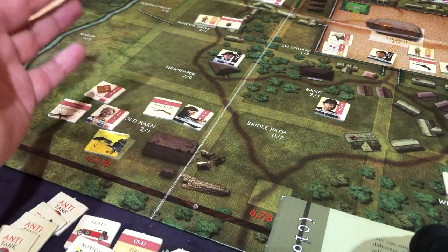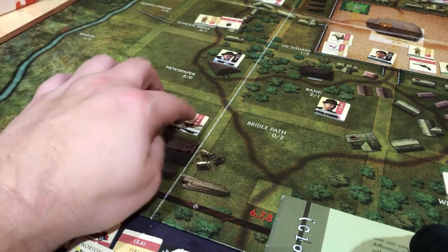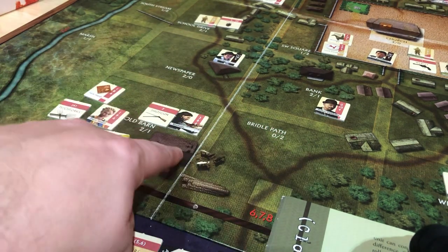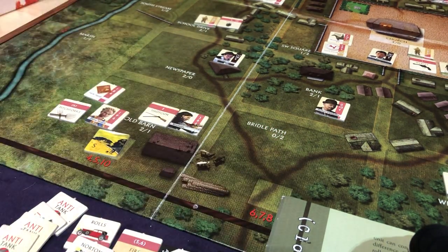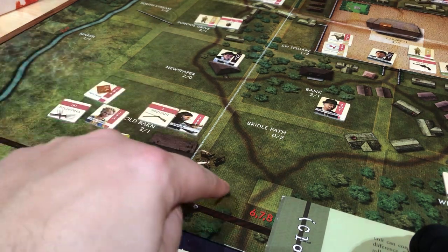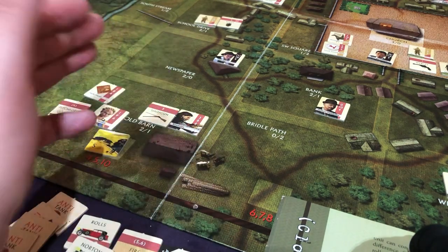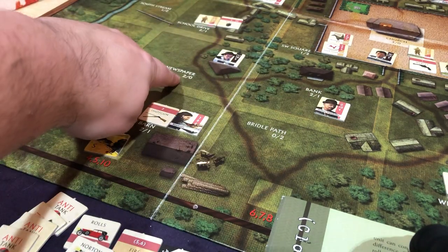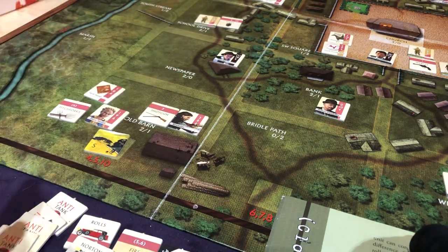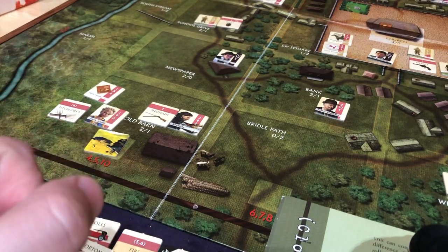Basically what this emulates is Reynolds here is not standing in an open field — instead, he's hiding in this barn and shooting from the barn and that's giving him some cover. Maybe these logs here the Germans were able to get behind so they have cover but we don't. The bank confers a nice bonus. The newspaper is perfect — we get a bonus and they get none. So that's like a great place to make a stand is at the newspaper.